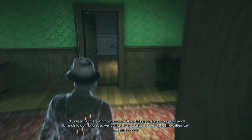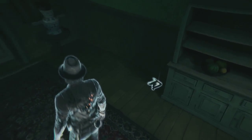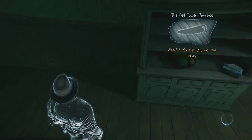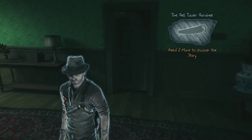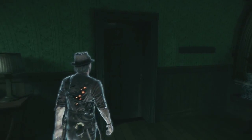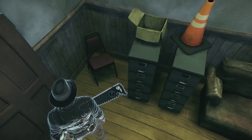Making our way out of the kitchen, we're going to turn to the right, and right up against the wall on our right side is going to be yet another saw — but we're not done. We're going to turn directly around and head through that door right there. And through this door, just at the back right-hand corner, will be another saw.